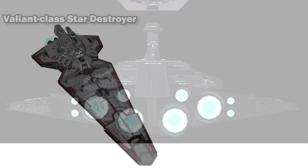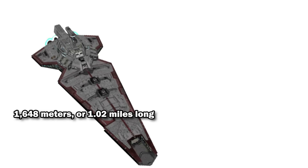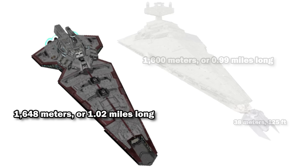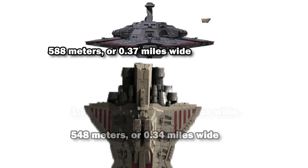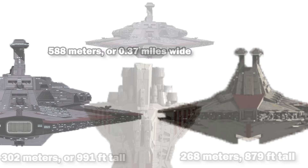The first thing you might notice is that it is longer and thinner than most capital ships, being 1,648 meters or 1.02 miles long — about a VT-49 Decimator longer than the Imperial One-class Star Destroyer — while being 588 meters or 0.37 miles wide, making it only about half as wide as the ISD and a Jawa Sandcrawler wider than the Venator. At a height of 302 meters or 991 feet, it was about an AT-M6 taller than the Venator.